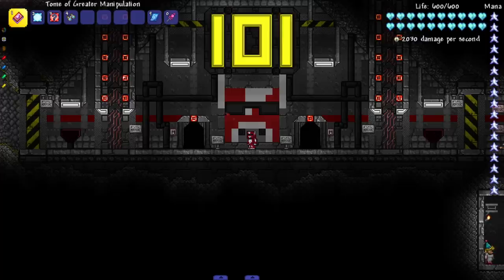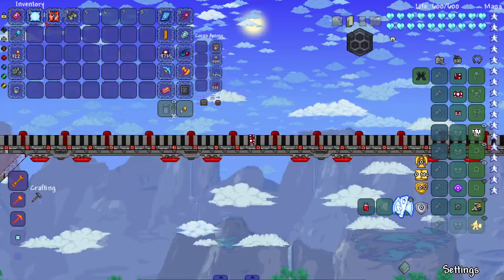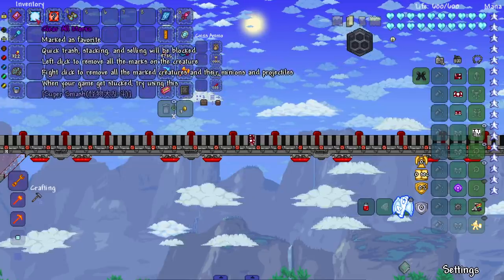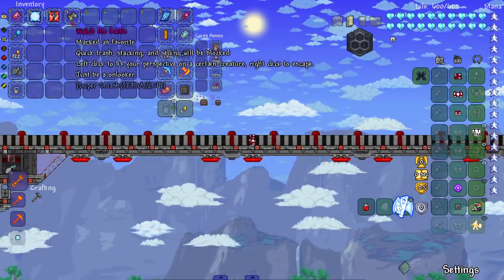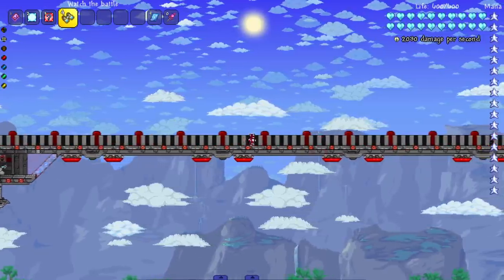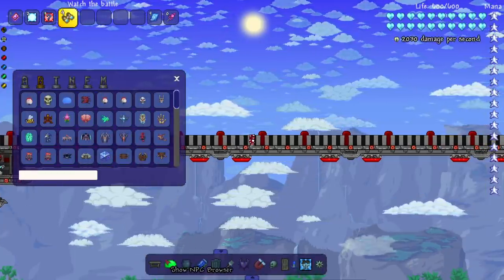We're up here in the sky because it's a better area to watch the fight. Check this out — we got a couple of items from the Super Smash Mod. We can watch the battle, clear the markers, or mark creatures. It's a little in-depth but to keep it simple: you get two creatures, target one, target the other, they fight. Use this one to toggle the creature's perspective and this one to clear all the marks.